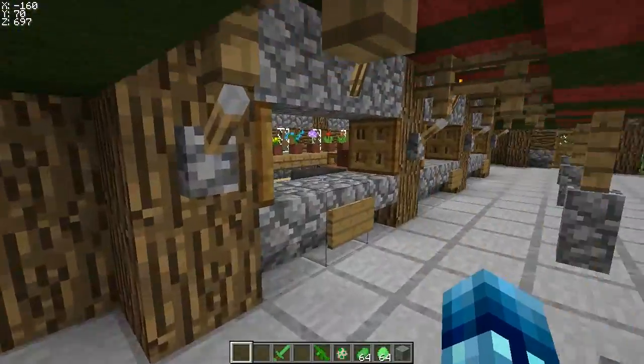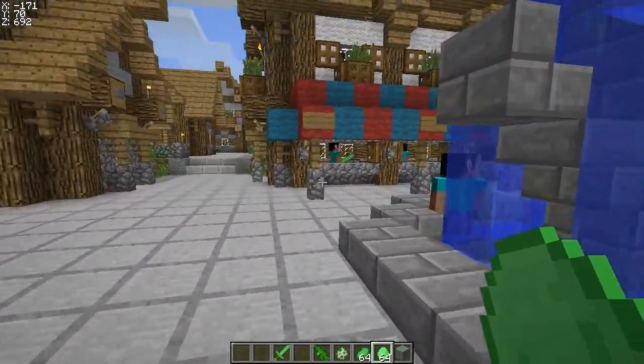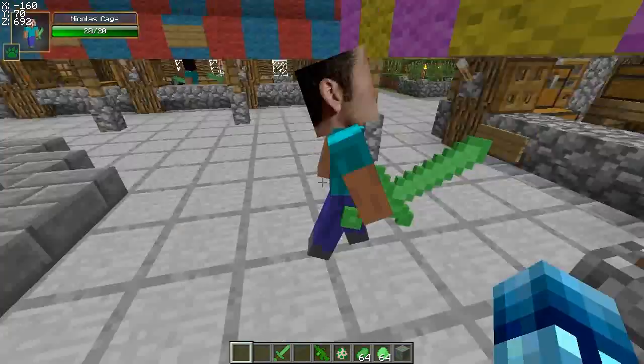They're trying to sell me things in their shops, probably something cool. They're probably selling Nicolite, which is the ore that they use. They all have Nicolite swords, and basically yeah, it's just Nicolas Cage. Pretty cool, pretty cool mob.